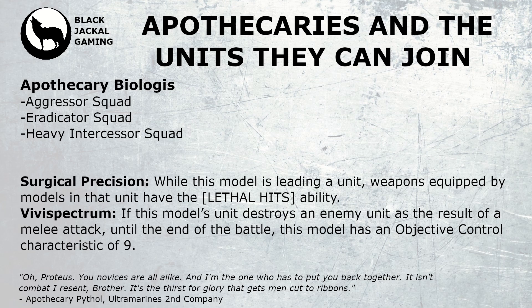Next up we have the Apothecary Biologis. This guy is in gravis armor, so you can only join gravis units — he can join the aggressor, eradicator, and heavy intercessor squad. His first ability is Surgical Precision, giving all weapons within the unit the lethal hits keyword. This makes critical hits of a six auto-wound the target. You might not want this on the aggressors as they're going to bypass the hit stage, so it may be more use on eradicators or heavy intercessors. However, if you're trying to run the aggressors as melee-orientated, the lethal hits might come in handy. His second ability is Vivid Spectrum.